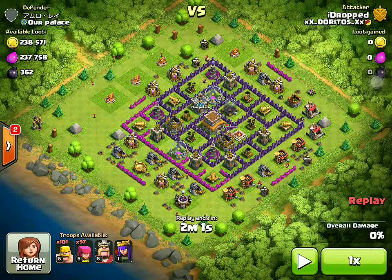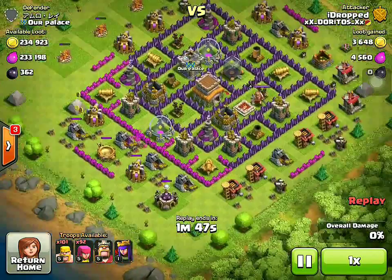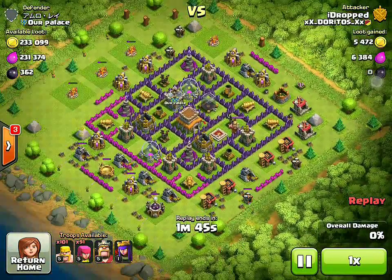Here is the base and as you can see right now, I'm looking for dead spots around the base by placing archers and things like that, so that it's easier to get to the loot and I don't have to waste my troops. As you can see, I've found a couple of dead spots over here. Now I'm going to be looking over here.